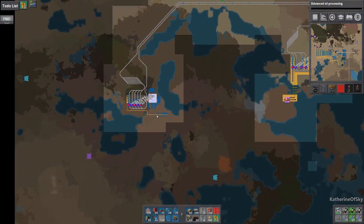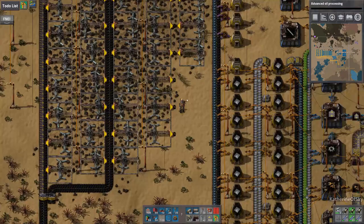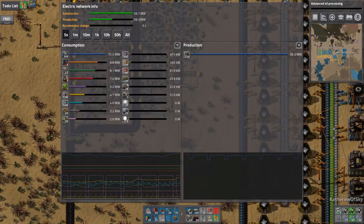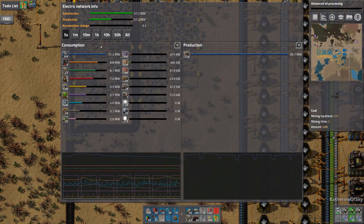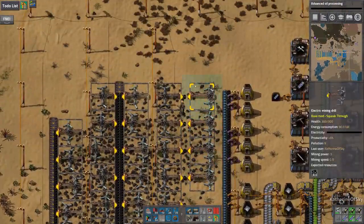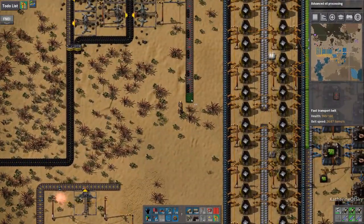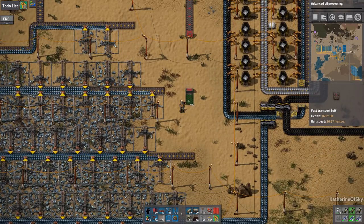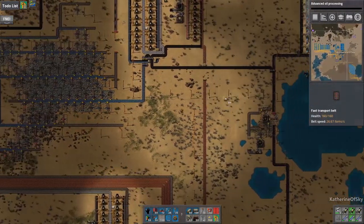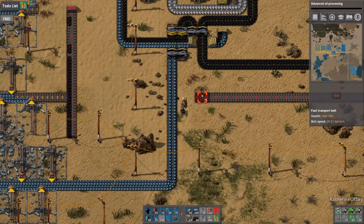Let's check on this factory — the oil refinery. It takes 7.2 megawatts to run and has a drain of 240 kilowatts. Looking at our usages, that's a lot of wattage just for one refinery. So we're really going to have to think about getting solid fuel coming in here, or possibly coal, depending on our needs.